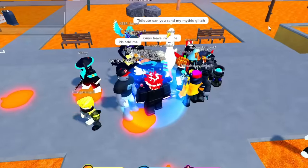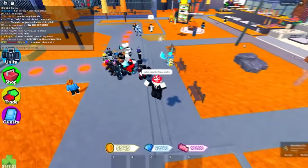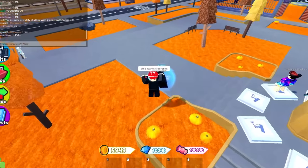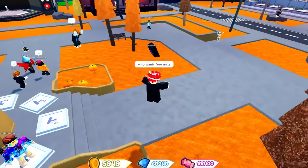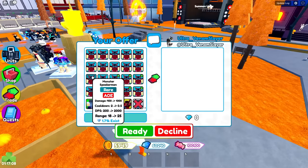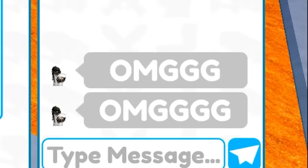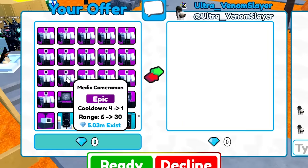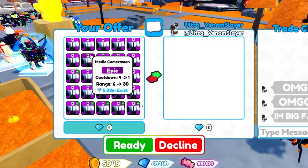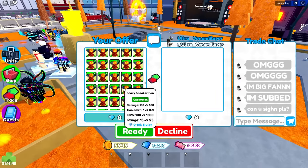Maybe that could be the reason. Who wants free units? Let's just give some people some free units. Whoever says 'me' first gets the free units. This person — Ultra Venom Slayer — they want some free units. So let's give them some free ones if they accept the trade. Okay, they did. Let's give them a ton of the monster speaker mans — the brand new units. They could go ahead and trade for it or whatever they want to do. They're like, 'OMG, OMG, yes, OMG!'